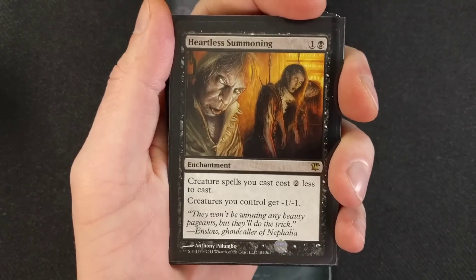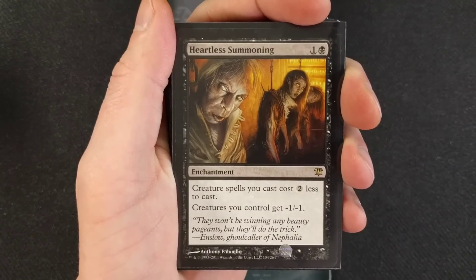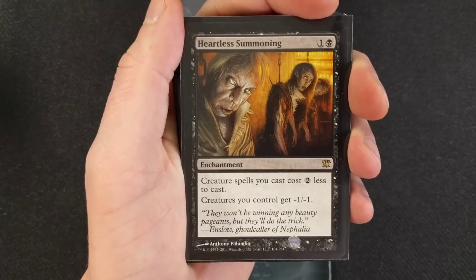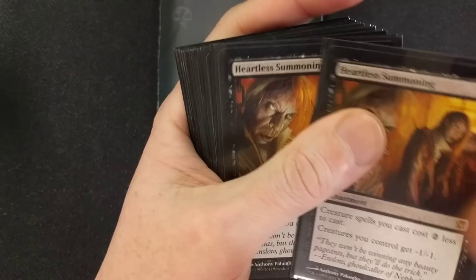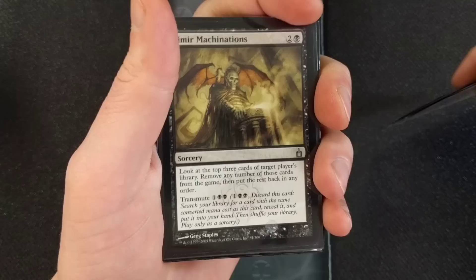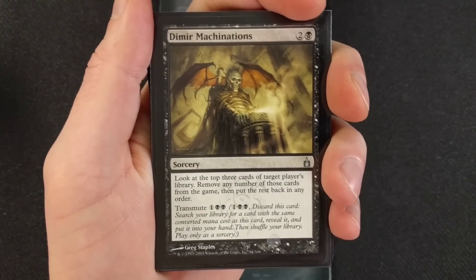Next up, Heartless Summoning — it's a two-drop enchantment. This is the heart and soul of the deck. Creature spells you cast cost two less to cast, and creatures you control get -1/-1. It's two mana to bring this out. This is a very awesome card, and I'm going to show you how we utilize both of those abilities. Talk about synergy.